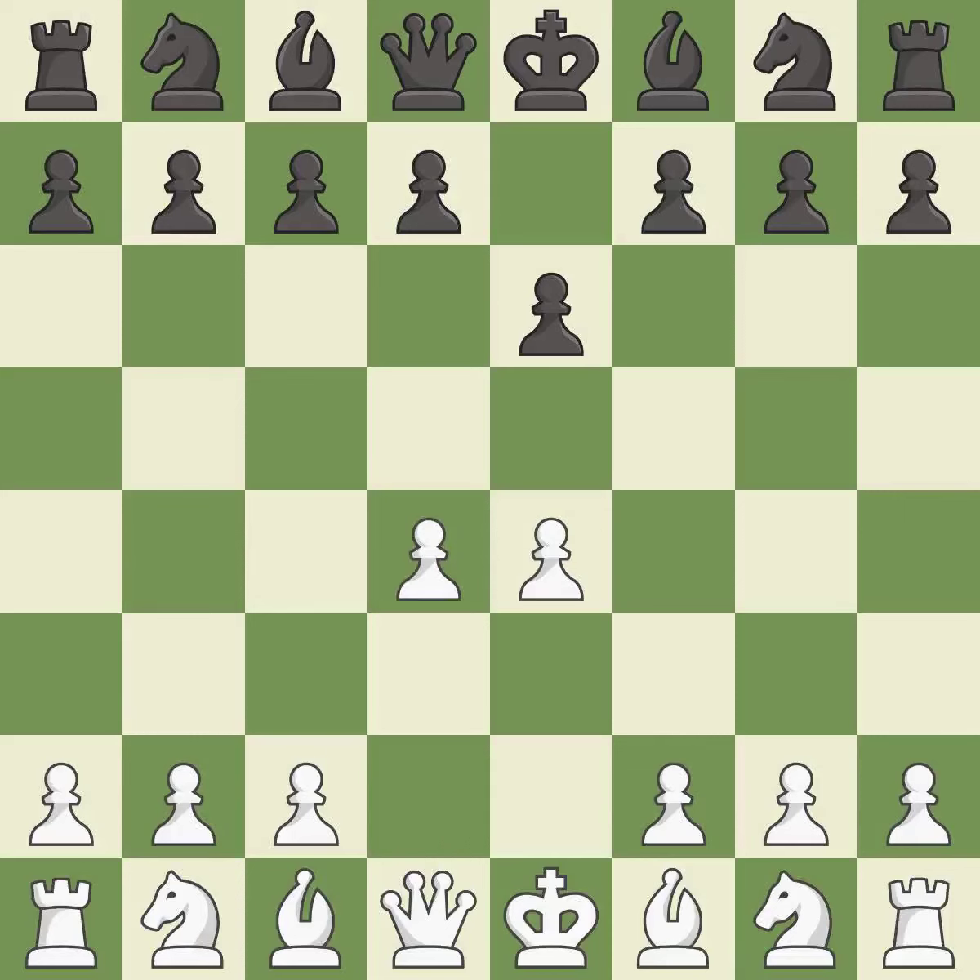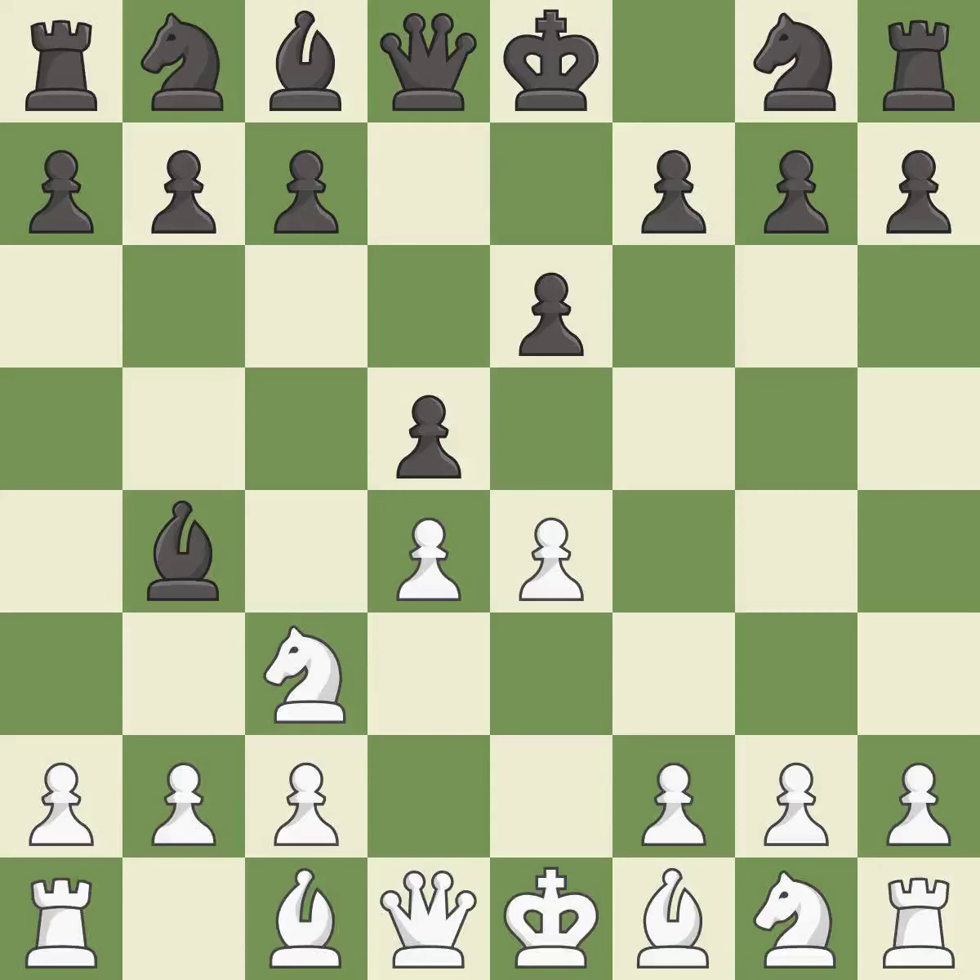d4 grabs full control of the center and opens up the dark-squared bishop. d5 is a counter-attack in the center that threatens the e4 pawn. c3 defends the e4 pawn and pressures the d5 pawn. Bb4 pins the knight on c3, preventing it from moving or protecting e4, and threatens to trade, disrupting white's pawns after Bxc3.